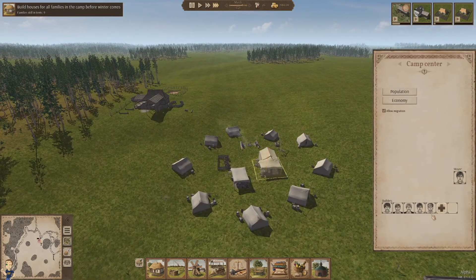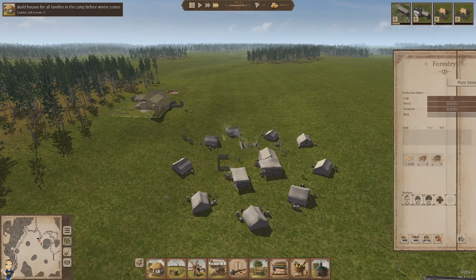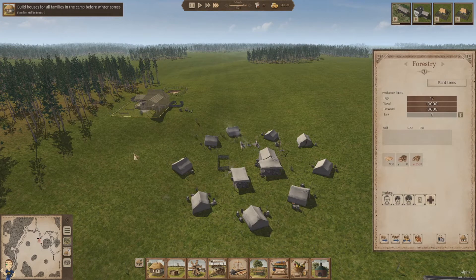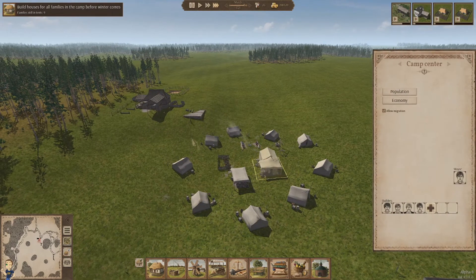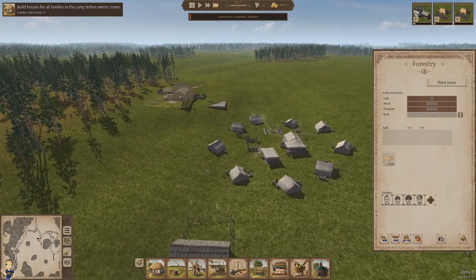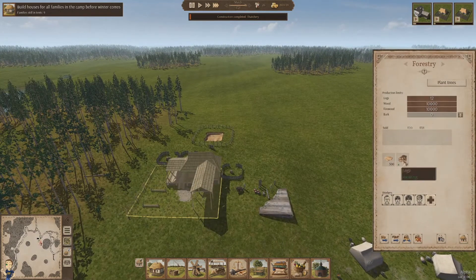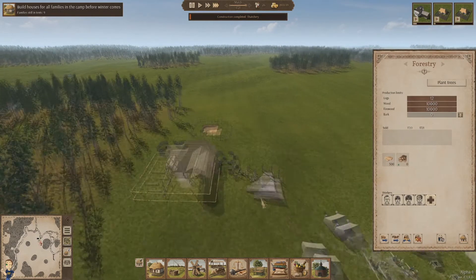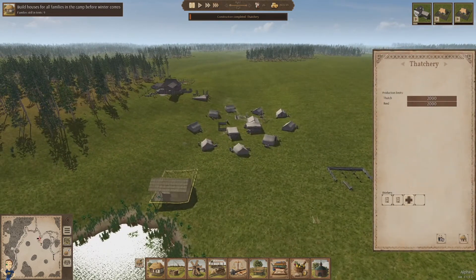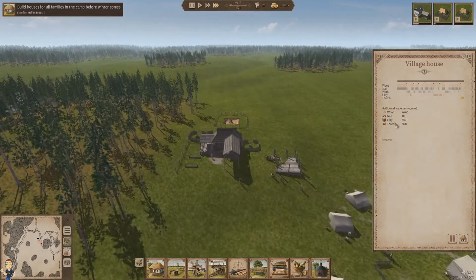How many people are looking for a job? Well, you're in luck because we need people — come over here. There you go, we have four foresters now — we should be able to get a decent amount of wood. Now we should have the smithy running as well.